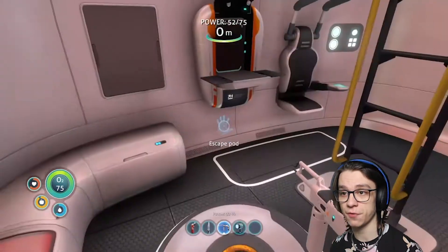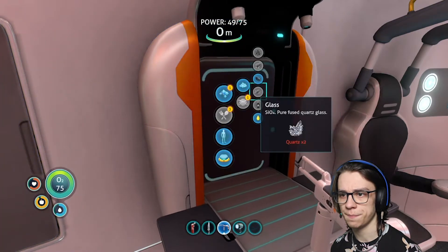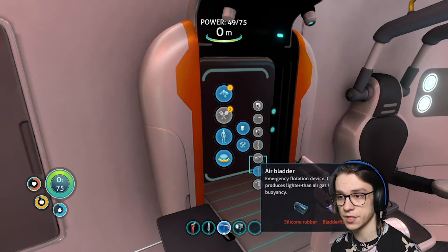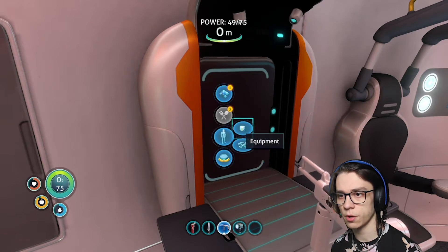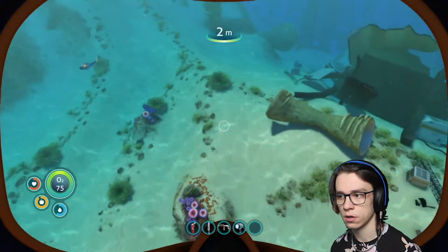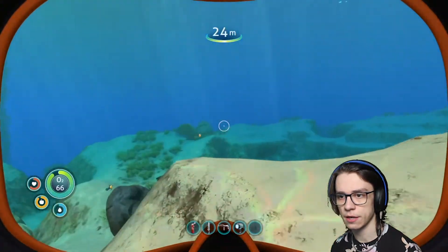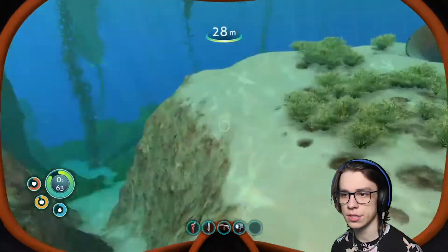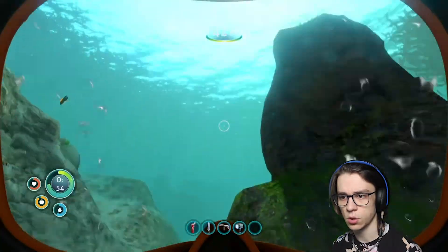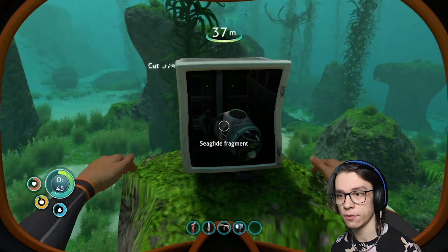Time to go make some fishy friends. What can I make? I can make more glass — I'm guessing glass is always useful. I can make another fire extinguisher. Scanner might be useful — let's find some copper. Because I need to make another battery? Salt. What's this? It's a sea glide fragment. How do I use that?